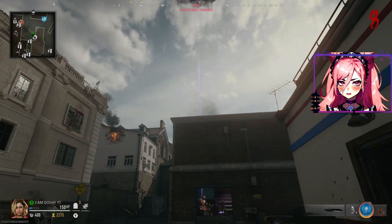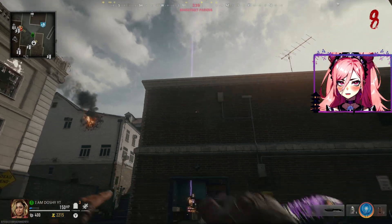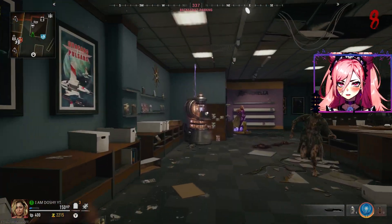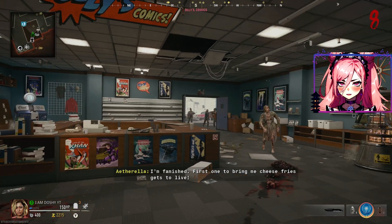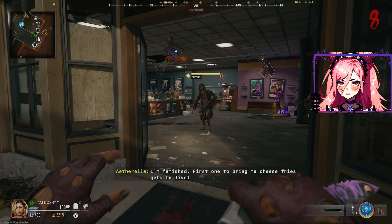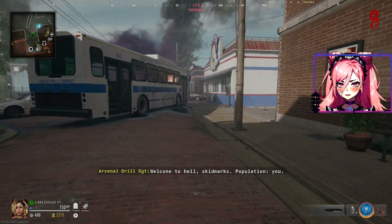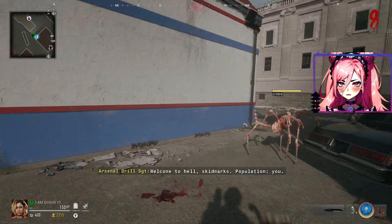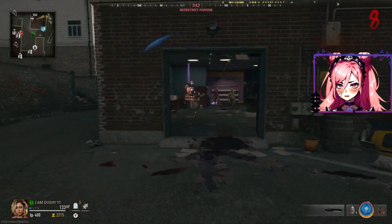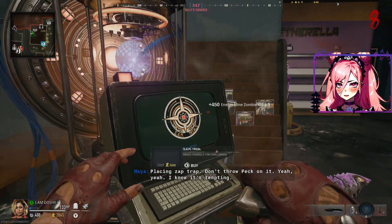As you can see, this purple light will start shining, sort of like the mystery box blue light. It happens after round eight, like every other round or so. Basically you just head over there and you'll see this machine glowing in the background. All you have to do is walk up to it, have 750 points, and then you can activate it.